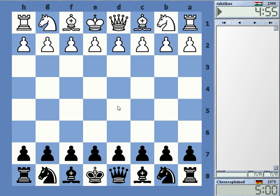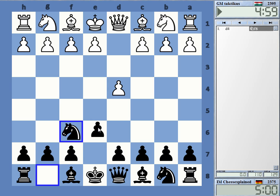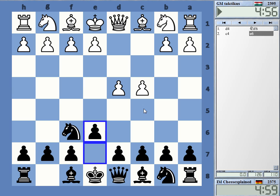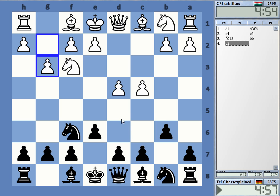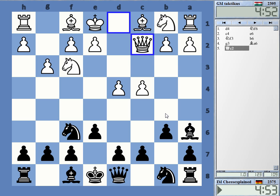Hello and welcome to this video. Playing Tacticus here with Black against Zoltan Medvegy. I'm playing the Queen's Indian — I recently got a book about this opening and I'm studying it a little bit and playing that line.